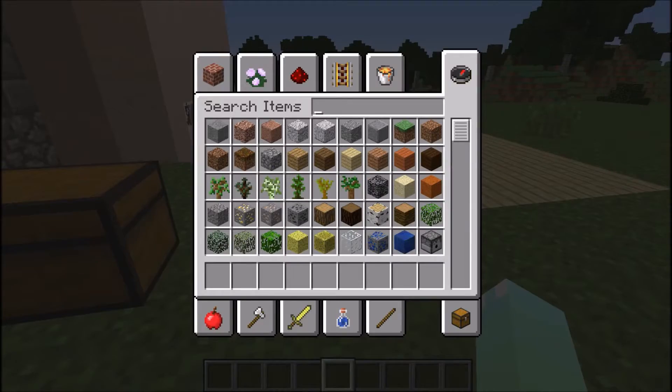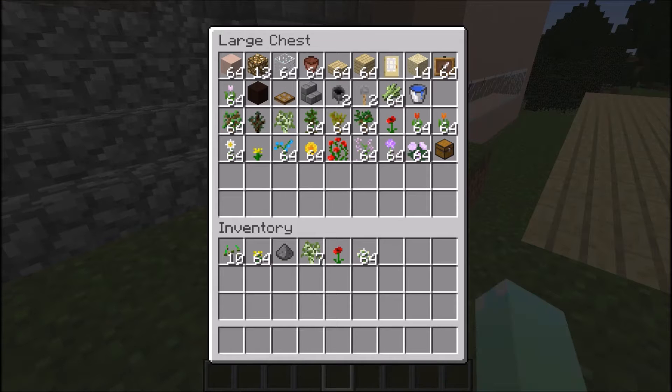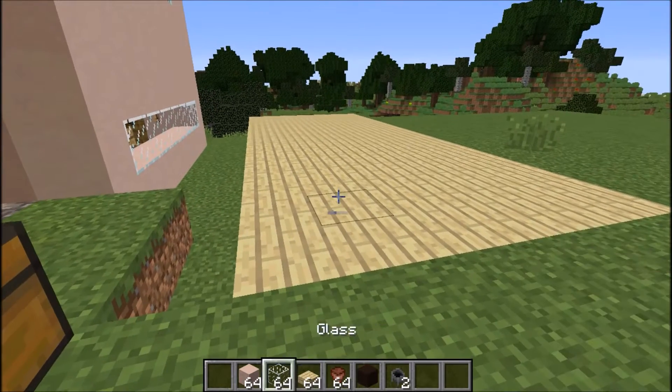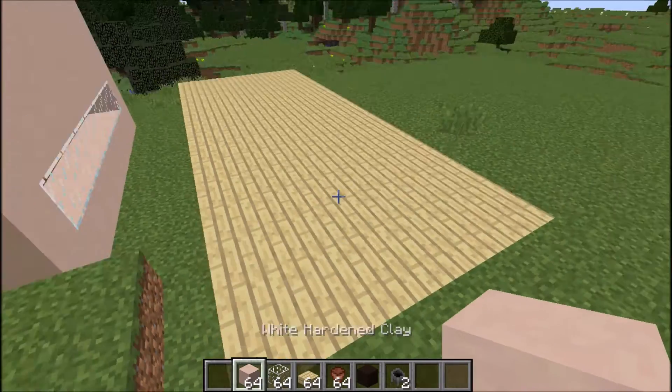I need to grab my white hardened clay, the glass, the slabs, the flower pots, and the black hardened clay — we'll see how we go.